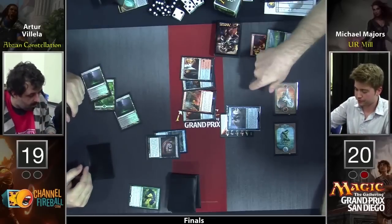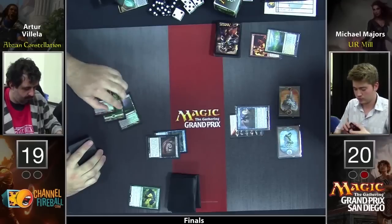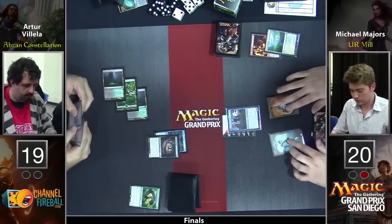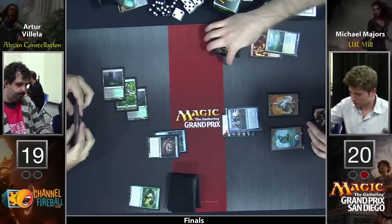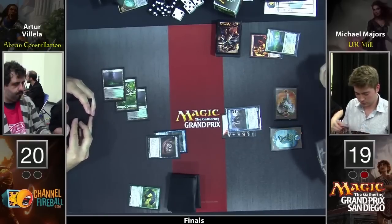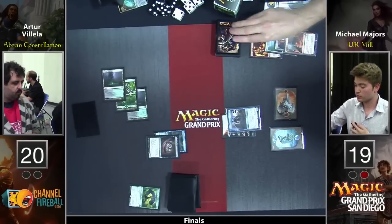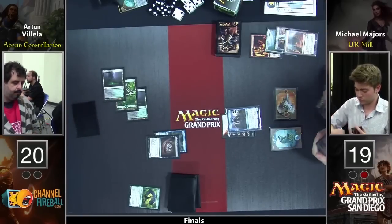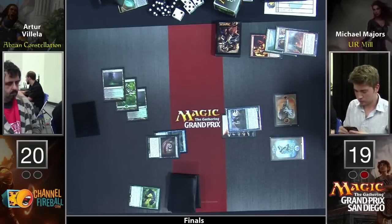Majors is going to be able to use that Insight to help him find some action. Can he actually flip Jace this turn? Yeah, he can Insight, flip Jace. He could even Fiery Impulse the Brain Maggot if he found another red. But you kind of don't want to kill Brain Maggot until you have a turn to cast the Tutelage right away, because right now it's protected from Thoughtseize — safely hiding under the Brain Maggot.